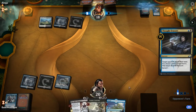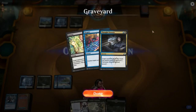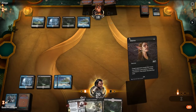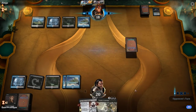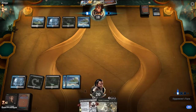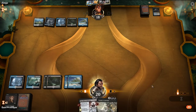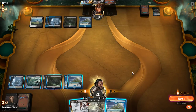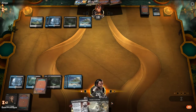I play Esper in Ranked, but this is the frustration sometimes — they had the perfect line of cards to interact with what would have been such a good opening hand for us. Eldest Reborn doesn't actually do much right now, so we're just going to keep playing out lands.